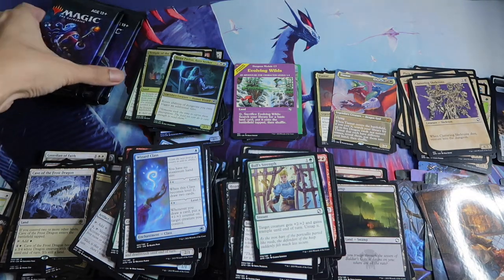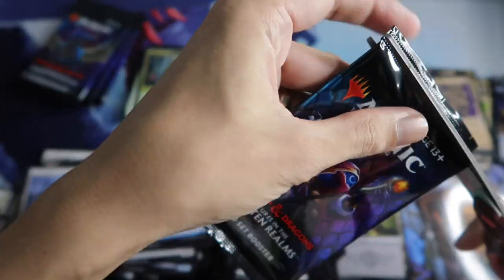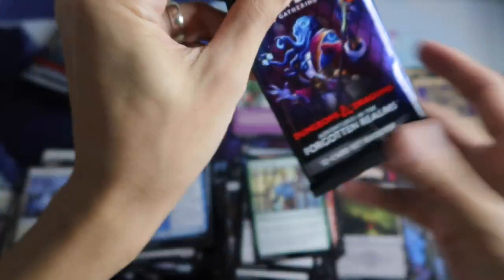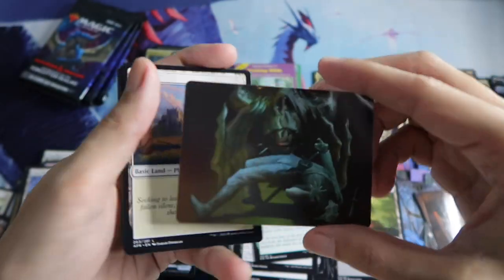And the Triumphant Adventurer rare, followed by Cave of the Frost Dragon, and then a Foil Hama Pashar Ruin Seeker. Then treasure token. Last four packs for this box — this is our second box of set booster.